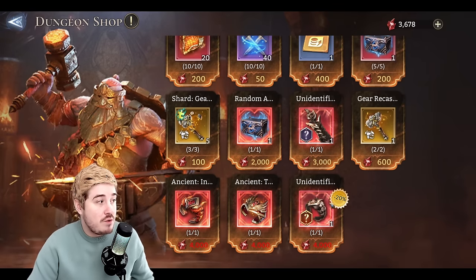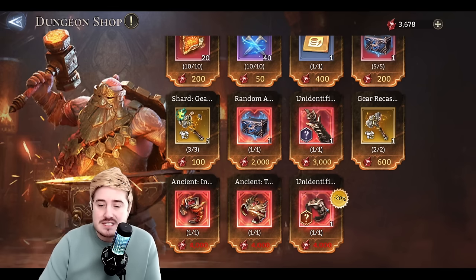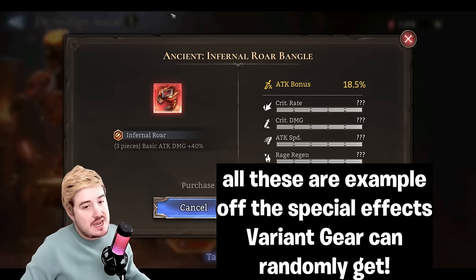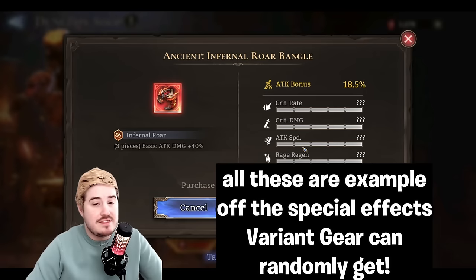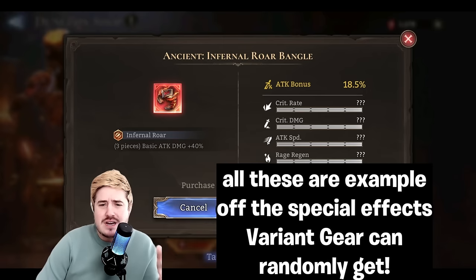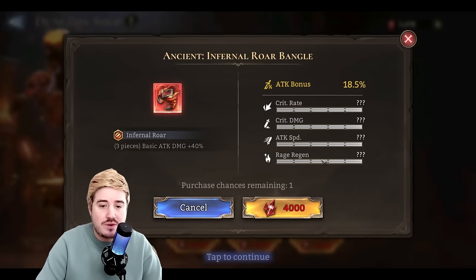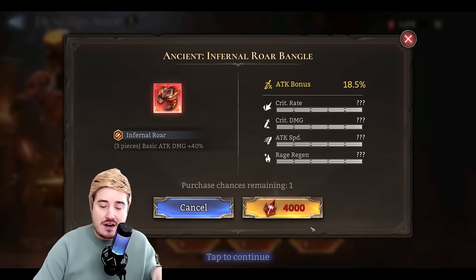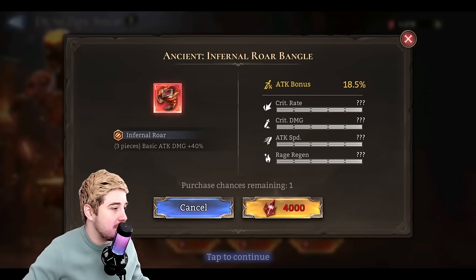It could still be something with HP bonus and bad substats — something you're not looking for. We all want to get Soulbound Arcana or Infernal Roar with perfect stats, but almost certainly it won't be. It's a total pull at the slot machine. If you're a gambler, go for it. But for the same price, you can get this other piece and we know exactly what it is — the substats are already shown, perfect substats. Attack bonus is the main stat; attack is king in this game. Then you get crit rate, crit damage, attack speed. The fourth substat is usually a chance at Rage Regen — and you're getting it here. This is what I'd call a perfect piece.